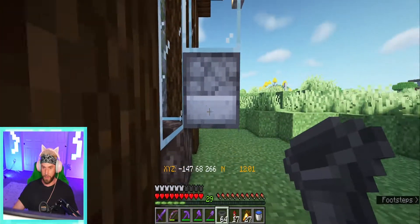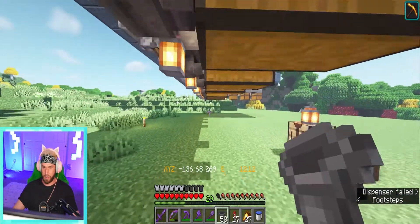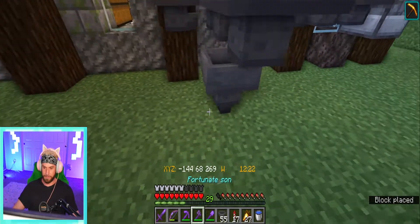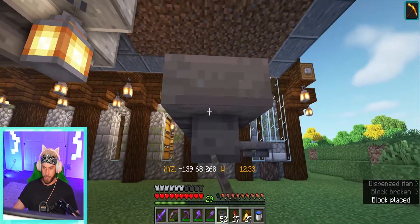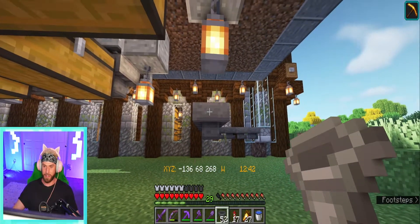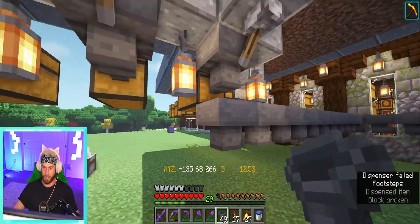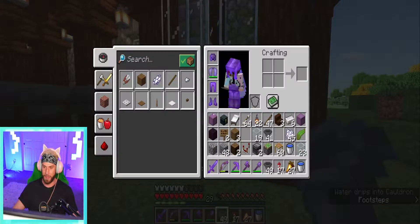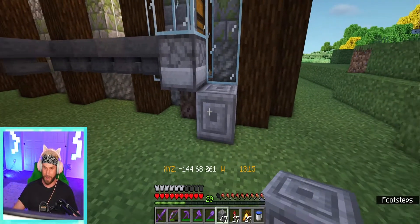This just works out — we can have our soul sand right there. Pull this guy out for a sec, that goes there, and then we get our dropper which will go there facing into where the water stream will go — perfecto. Get rid of these. All we have to do now is have a hopper line — these should be locked, nothing should be coming into these, and everything should be staying inside. Then I guess we can come and keep it close to the wall. I'm just going to line up with this one and have a hopper line that comes underneath all of these hoppers.